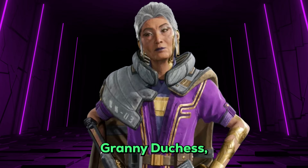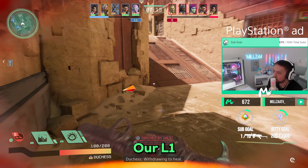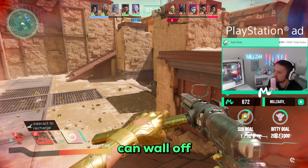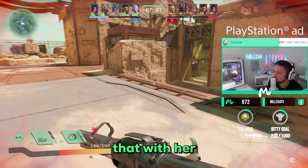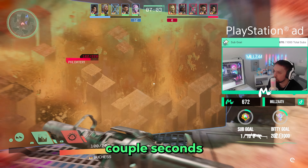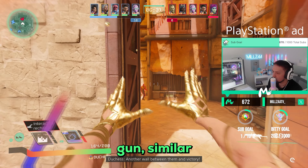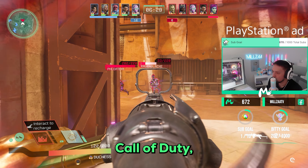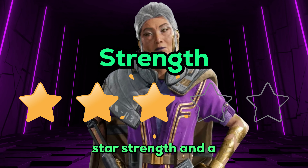Next up we have the Granny Duchess — a great choice with good damage and good control. Her L1 ability creates a wall to block enemies defensively or offensively. You can combine that with her R1, a large orb that explodes after a couple of seconds to anyone still inside. Her weapon is a machine gun similar to the Type 100 from Call of Duty which does decent damage. I'll give her a 3 star strength and a 3 star difficulty.